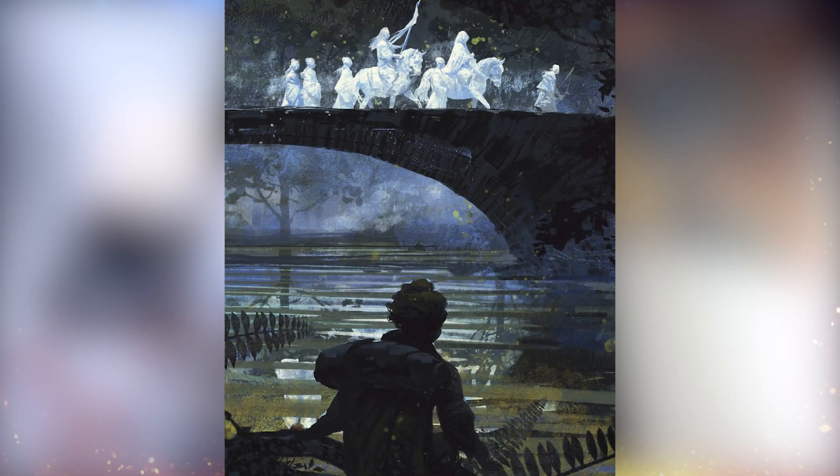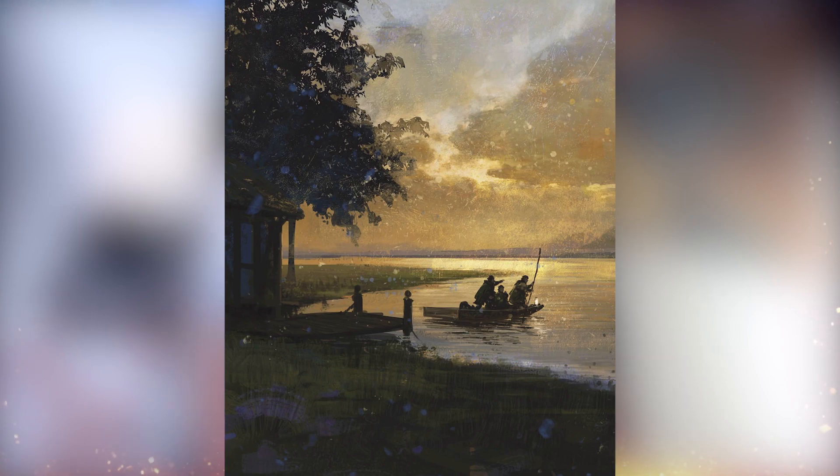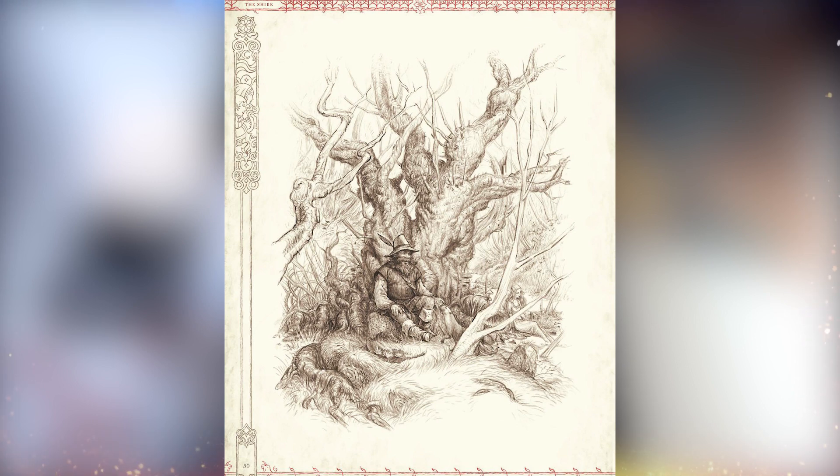For more about the rule set in One Ring Second Edition, check out our core rulebook review linked in the description below. The double-sided map of the Shire is gorgeous — in fact the art for this entire starter set is a mix of full color and line art. My favorite thing in the whole starter set is the Shire booklet: 52 pages covering everything you want to know — maps, NPCs, geography, charts, random encounters for journeys, and adventure hooks.